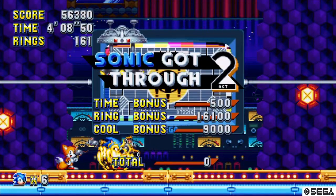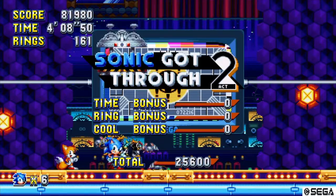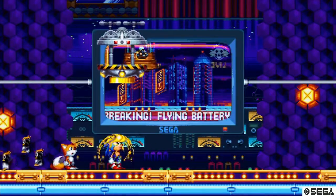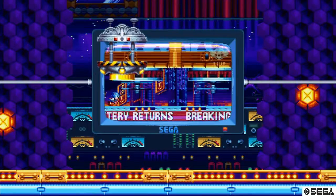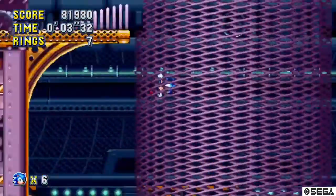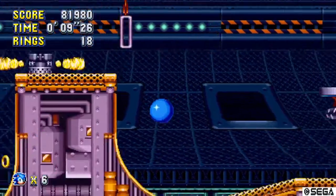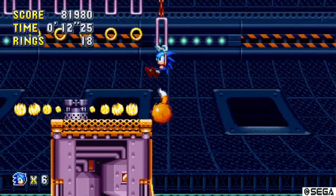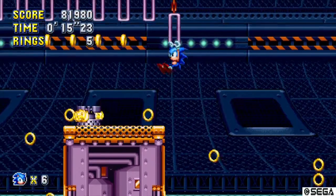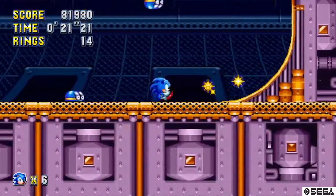The reason you get all the little animals out of the machine at the end is because that's what Robotnik uses to turn the animals into his robot minions. I know this level! This is the second level from Sonic & Knuckles, which was the fourth Sonic game — the Flying Battery. The music in this level just rocks. It is so good.